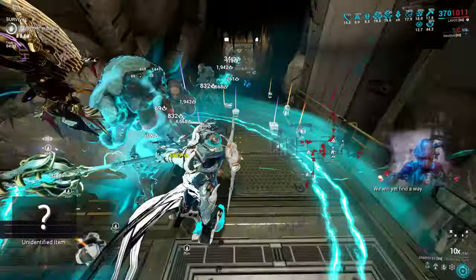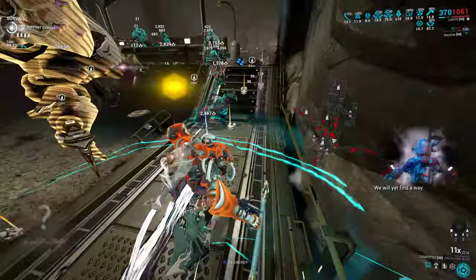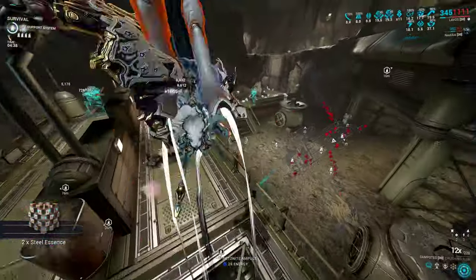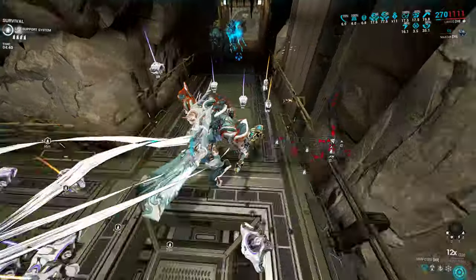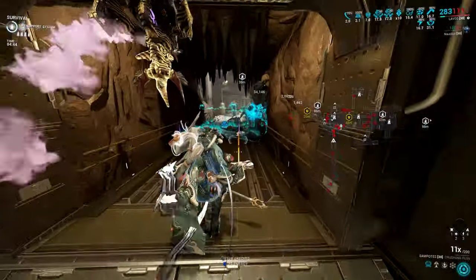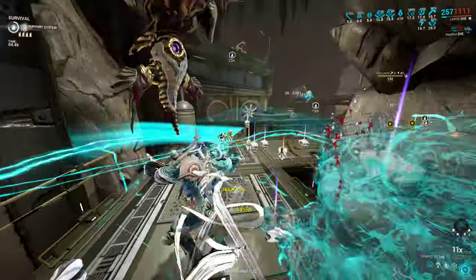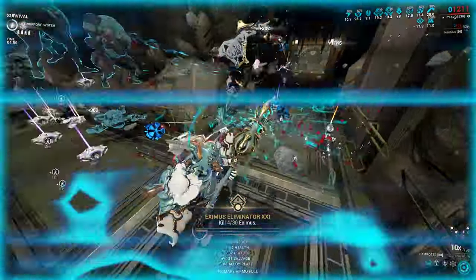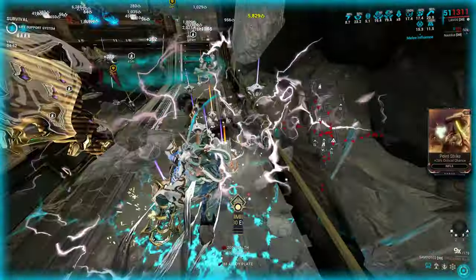Critting doubles that cap and also lets you benefit from crit damage multipliers, which is why crit hammers can kill acolytes more easily. I was honestly expecting to be straight up unable to kill it at all, but we actually managed to kill the acolyte — which says a lot about how strong Sampotes can be when you take advantage of its strengths and aim the shockwaves toward your target.